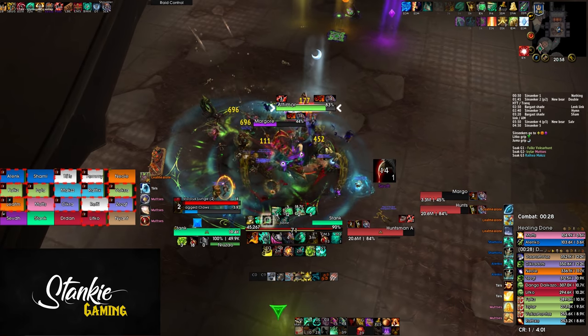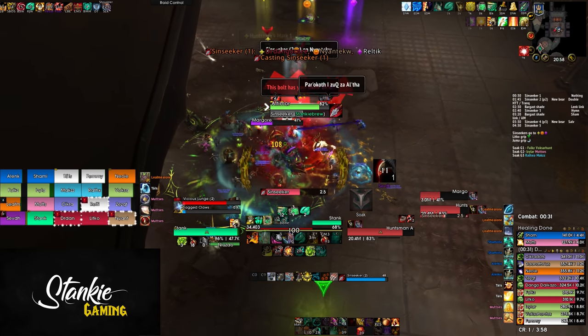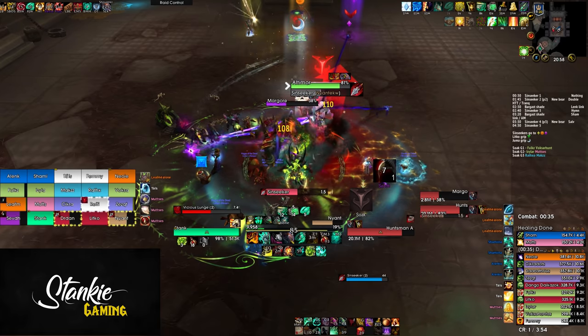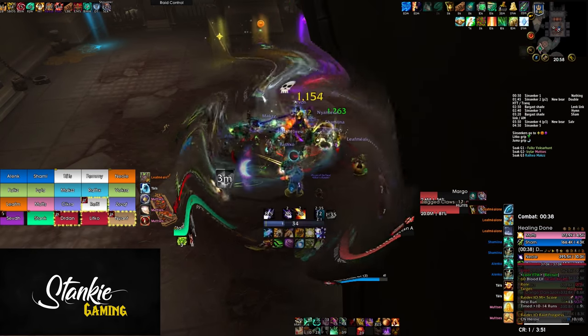The new thing on Mythic is the Empowered Sin Seeker. Every doggo adds a mechanic to the Sin Seeker ability, which stays for the rest of the fight — it never resets, just adds on.